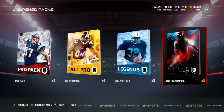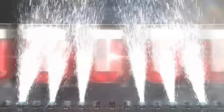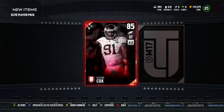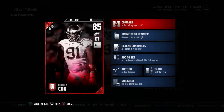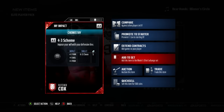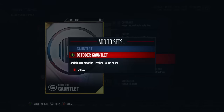Elite player pack number one — can we please get something good? We get Fletcher Cox! I already have him, but he's tradable, which is pretty cool. We can use him for elite exchange, so I can easily sell this card.